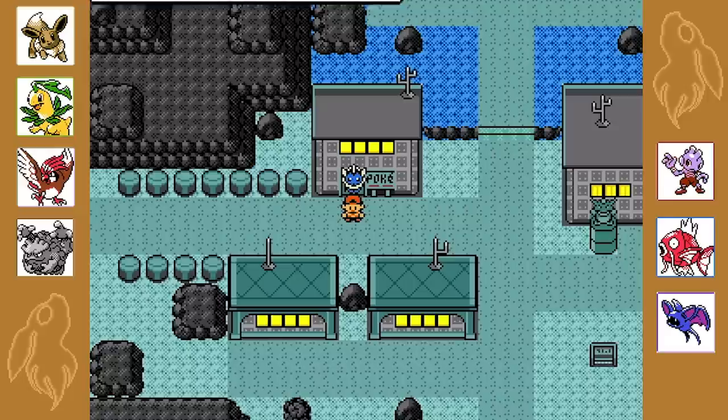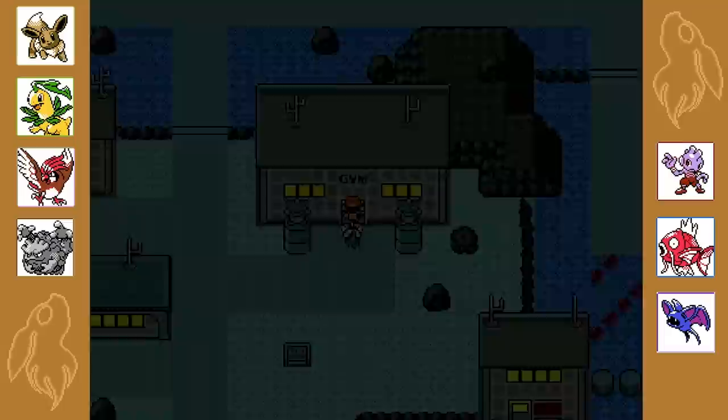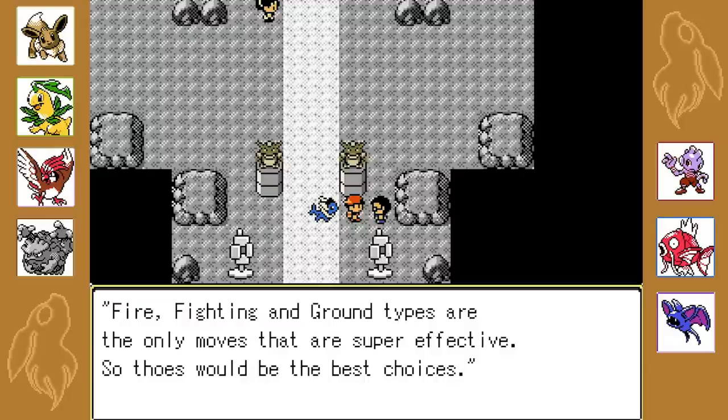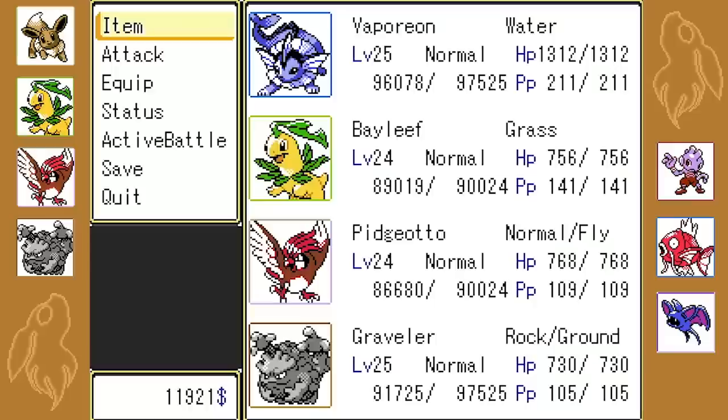Welcome back heroes to some more Super Pokemon Eevee Edition. Last episode we managed to activate night mode and now that we're back in Ferriestown we can go take on the 4th gym. A champ - Jasmine's finally returned. She uses Steel type Pokemon, lots of types are not very effective against Steel so you have to be cautious. Fire, Fighting and Ground types are the only moves that are super effective.